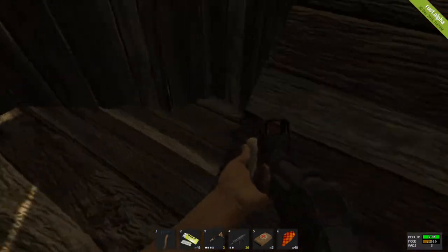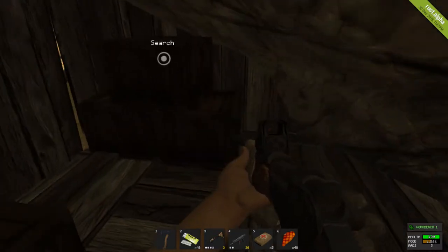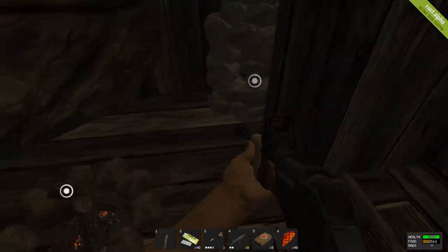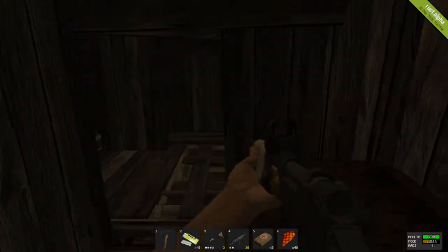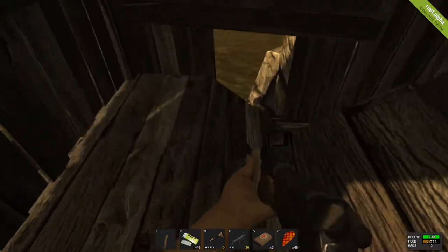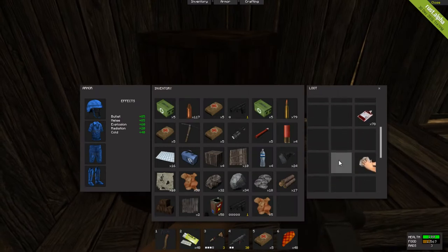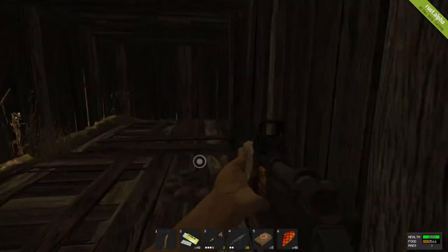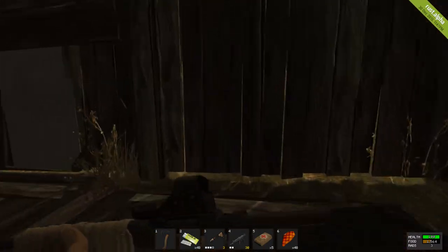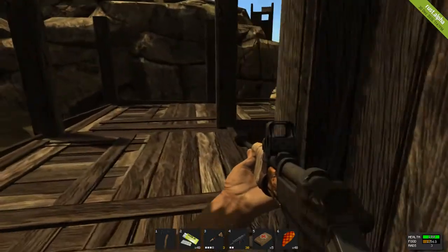They did get raided - because they didn't have a ceiling. I jumped in here and nothing seems to be in here. There's a bow, some blood - a lot of blood. Somebody probably got through their walls and hacked at their stuff.